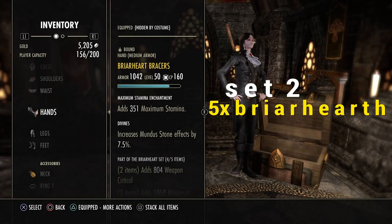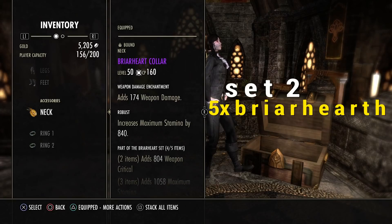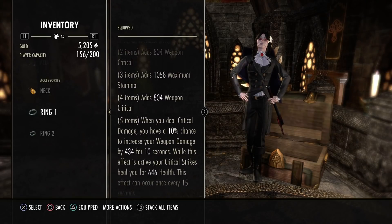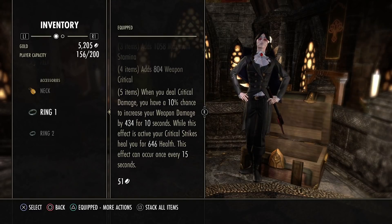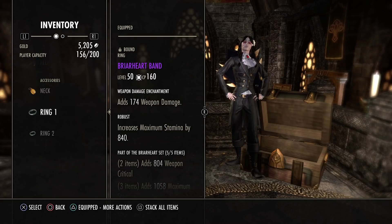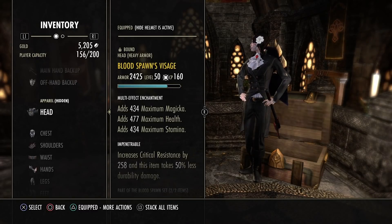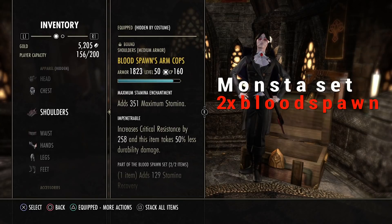We complete it with a Briar Heart hand piece in Divines — you could also use Impen with a max stamina glyph. The jewelry — neck and two rings — are three times weapon damage and three Robust. The set gives two times crit, a max stamina bonus, and a 10% chance on crit to proc: it buffs against rage for 400 and heals you for 500 on every crit strike. That's a huge combo together with Rally and Resolving Vigor. The Briar Heart procs every 5 seconds and heals for 500, increasing weapon damage a little more. This makes it better than the 7th Legion in my opinion because I gain a trait of max stamina, not health recovery which I find useless.